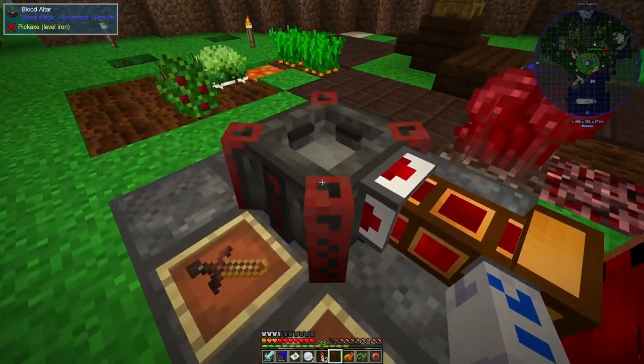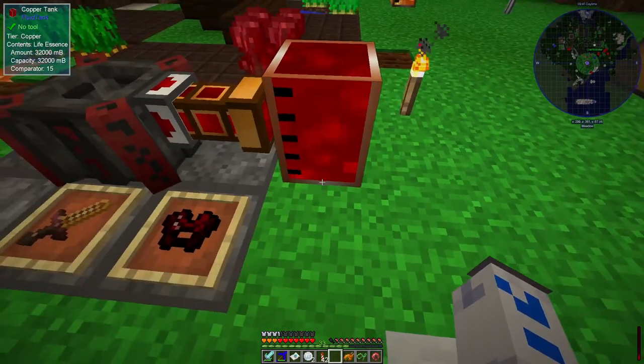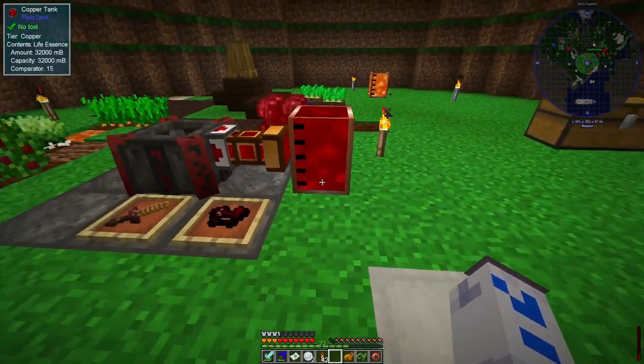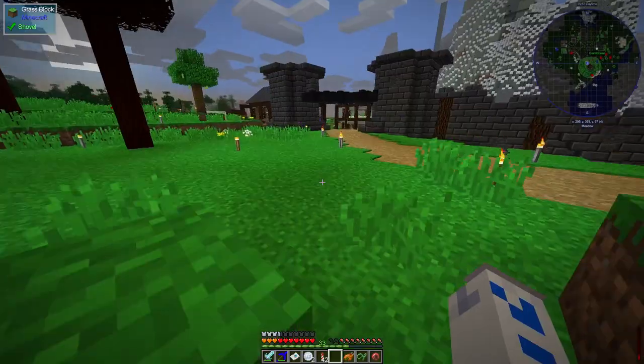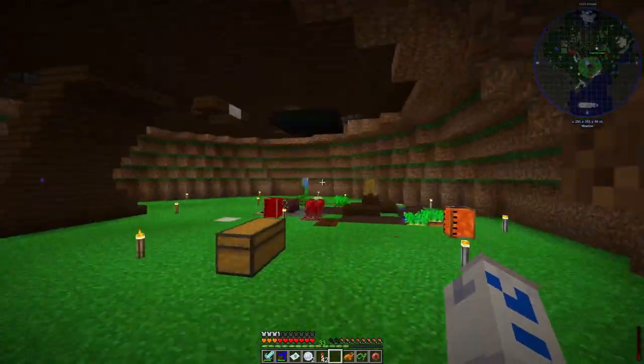From the tank, blood gets pumped into another altar that will always be full. So there'll be an empty one that always has room to put blood into, and a full one that's always ready to do something. I'll also have a third one with a blood orb on it permanently, which allows you to use the blood in it for the various magic things - like the ones I was talking about last episode - where you can make lava out of the life essence.